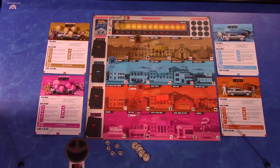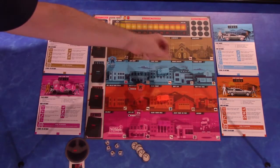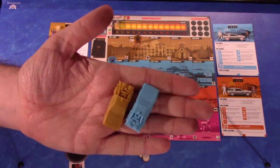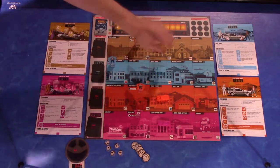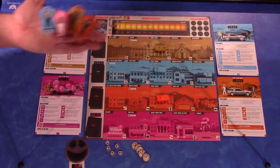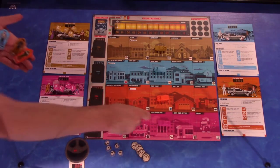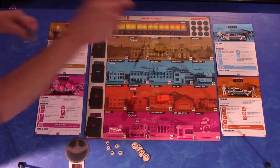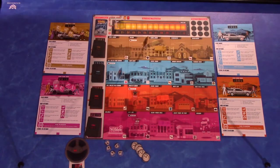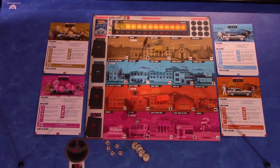Here we've got the game board set up. You can tell there's a DeLorean for each of the timelines. You always start with Clock Tower. There's a Biff for each timeline. The cardboard is really nice, and Biff has a starting spot in each of the timelines.